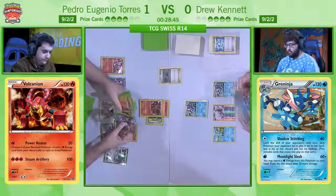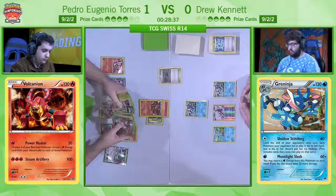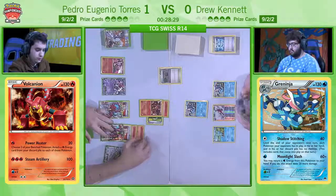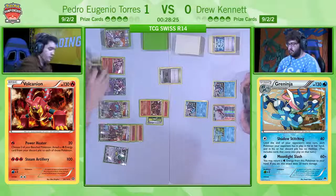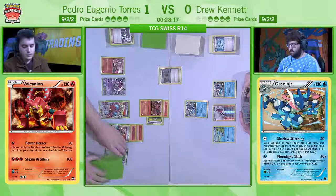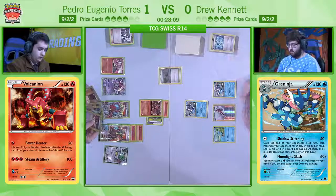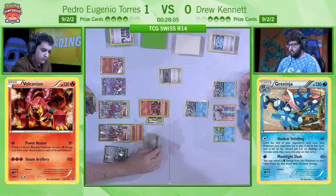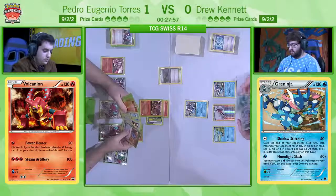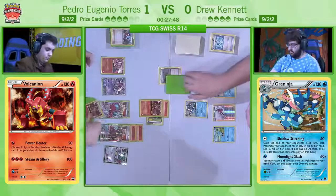Two Greninjas are coming down as well, so even if Pedro manages to get the knockout on one of the Greninjas, there will be at least a potential for one Greninja Break next turn from Drew. And that's really the point where if you're Pedro, you're staring down at that thinking: that's a lot of damage coming my way. Ordinarily a Greninja cannot one-hit KO a Vulcanian EX, but if they've already got six damage counters from a Bursting Balloon like we're about to see here, then you can essentially one-hit KO a Vulcanian EX.